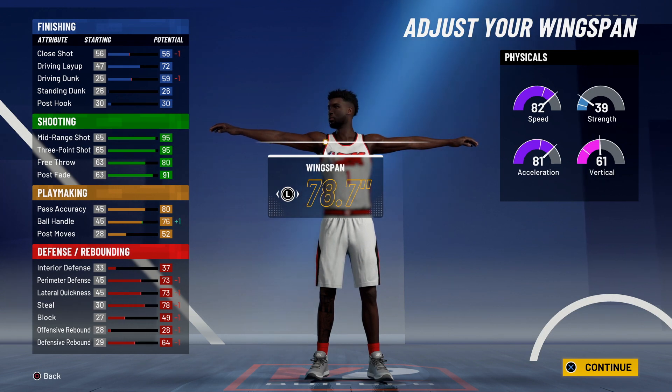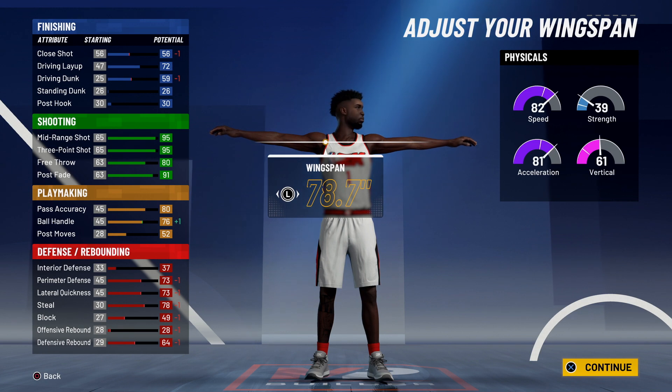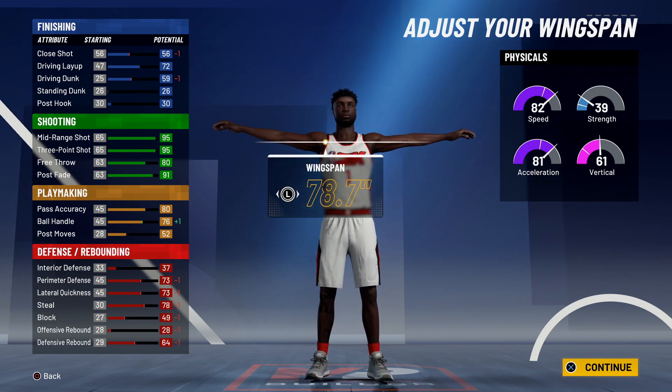For wingspan you're only going to go down twice. You can see 76 ball handles — so once you hit 99 overall you're going to be able to have pro dribble moves, which is definitely going to be necessary. After grinding your badges you're going to want to handle the ball and not just rely on your guard, or you could be the guard with this lineup.